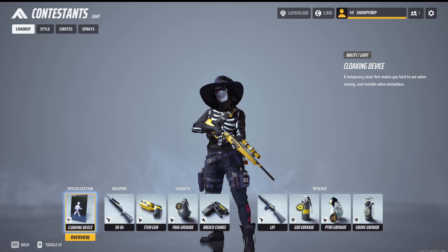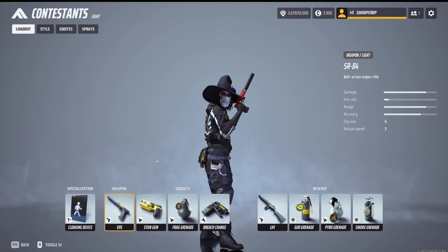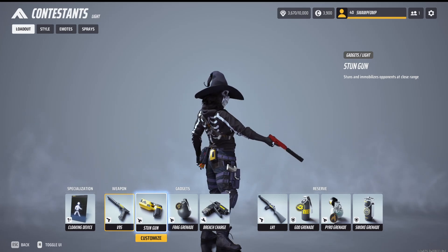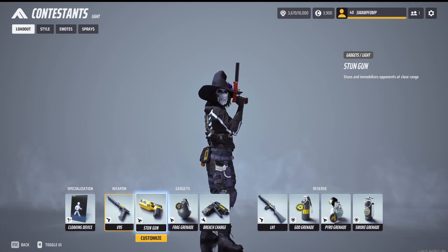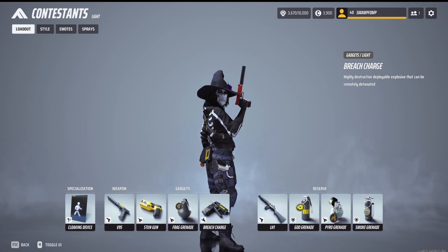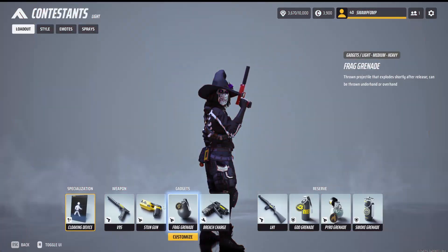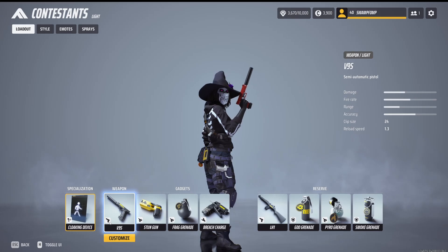For closer ranges, I'd go with the cloaking device or the evasive dash, and then the V95, because that's obviously very strong. The stun gun you're probably almost always going to want on. If you shoot this at someone, it basically takes them out of the fight, especially if you shoot them in the back — they're not going to be able to do a whole lot about it, and you'll probably get a free kill. You can pair it with whatever two gadgets you want. Whatever you like using is probably what you should use — if you really don't like the V95, then don't use it. You're going to be better with things you enjoy than things you don't.